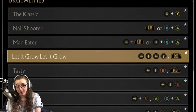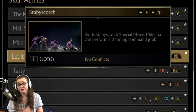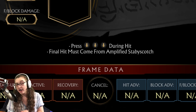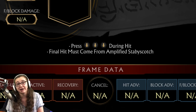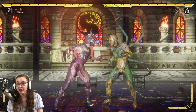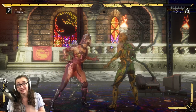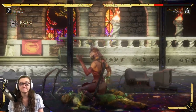Our next brutality is called Let It Grow. You will require the Stabby Scotch ability for this particular brutality, so have that good to go. The requirements are pretty straightforward — you just want to finish your opponent with that Amplified Stabby Scotch ability, and while that's happening, make sure to push downwards at least three times, or just spam downwards until we get it going. Our basic Stabby Scotch is forward, down, back, Y — or forward, down, back, triangle. For the Amplified version, after you have stabbed the opponent a couple times in the face, make sure to tap R1 or right button.